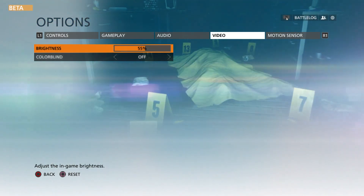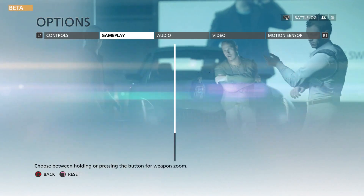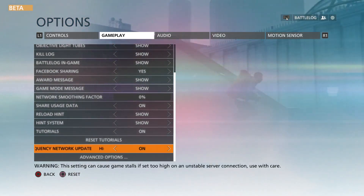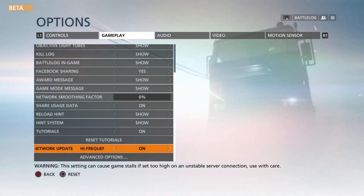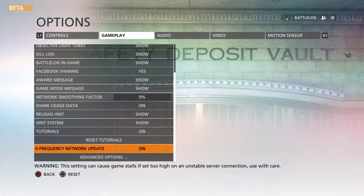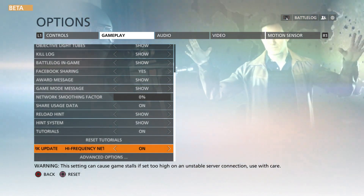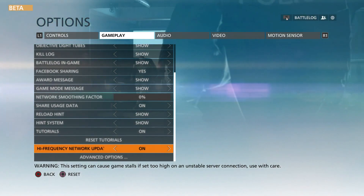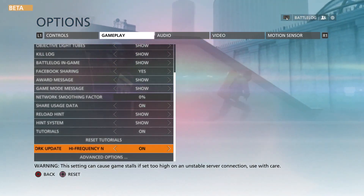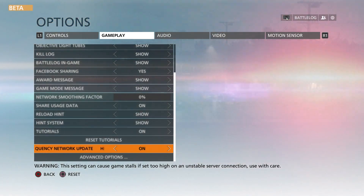You have all your same different things you can change, and for gameplay you have the network smoothing factor and a high frequency network update, which is something they added later last year for Battlefield 4. That made the connection a lot better so you didn't have a lot of lag between you and what was going on on the server, and you were able to stop dying in stupid ways — that happened less often.